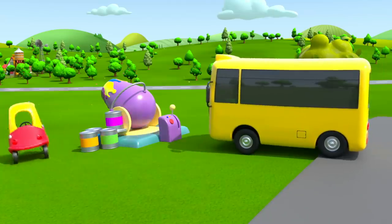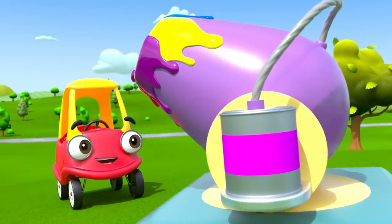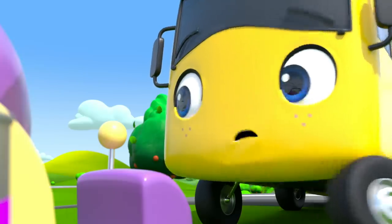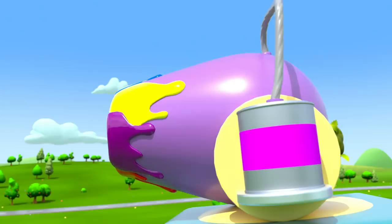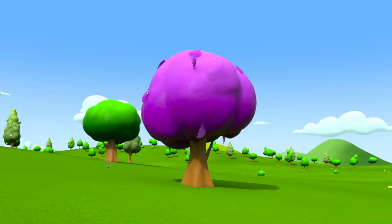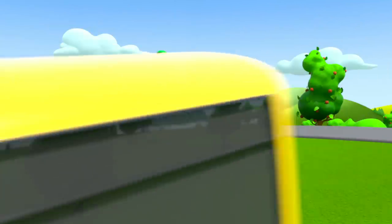I wonder what it does. It looks like it's loaded with these paint cans. Cozy's investigating. This lever aims the cannon, and this button shoots some paint! Whoa! They turned the green tree purple! Amazing!